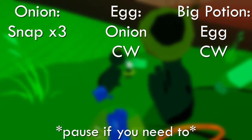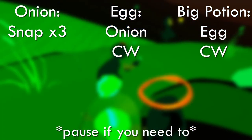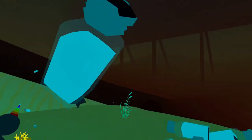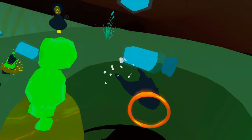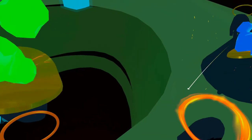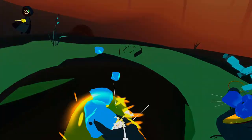Now what you're going to do is make a big potion. How you do this is an onion and an egg, do clockwise, then put the salt shakers in to make them big, and throw them into the Crob Pit. A good tip is you can make a chain with another player — one player makes the salt shakers and another player makes the big potion.